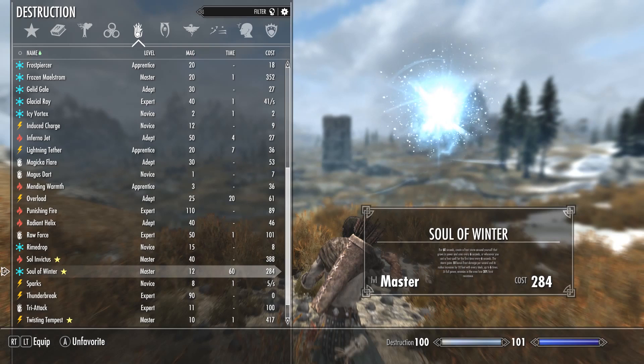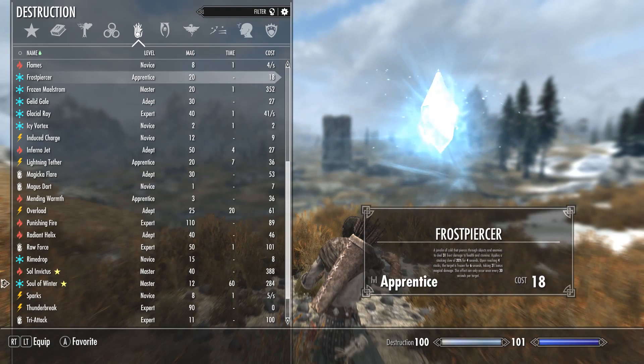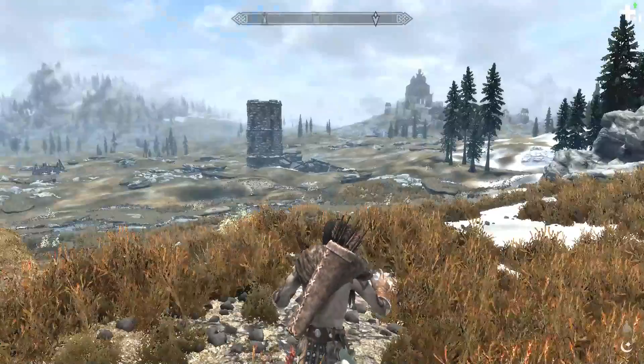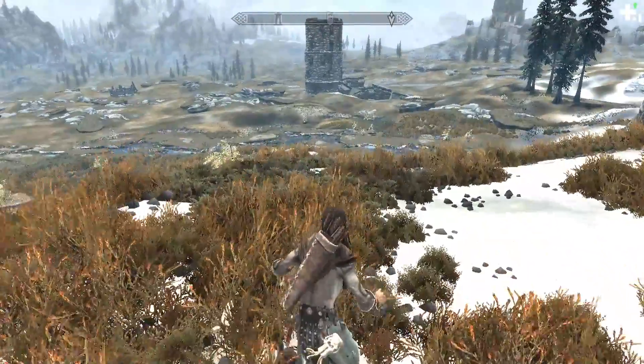With Soul of Winter you actually cast it before you get into combat, and then we'll do Glacial Ray when we get into combat. Glacial Ray is a beam of cold energy that deals 62 frost damage per second and leaves icy barricades that block movement. So it's a combination of both barrier and damage over time. I believe I parked another group of hostiles somewhere around here.